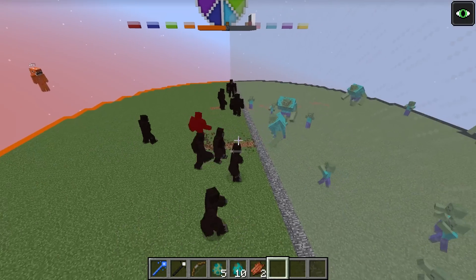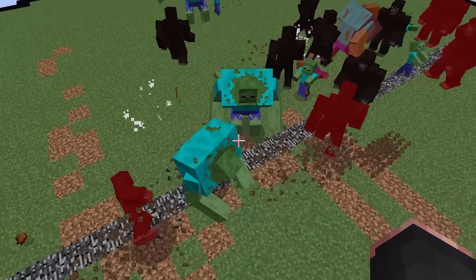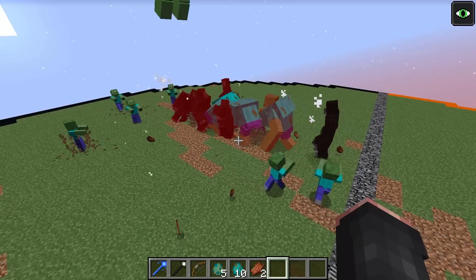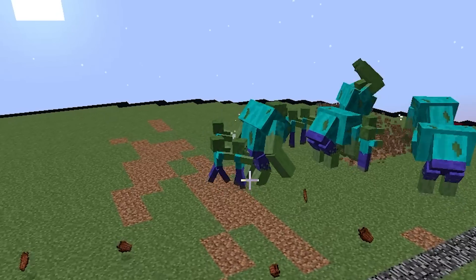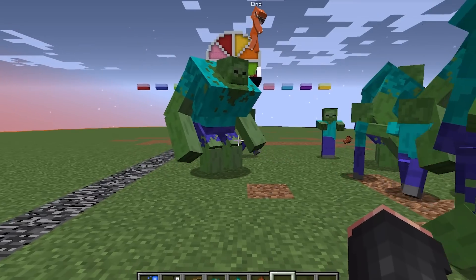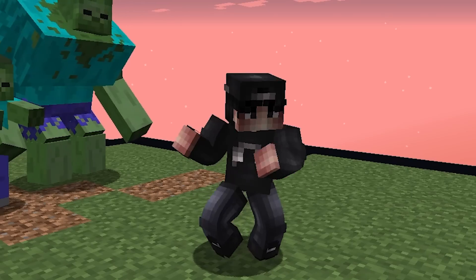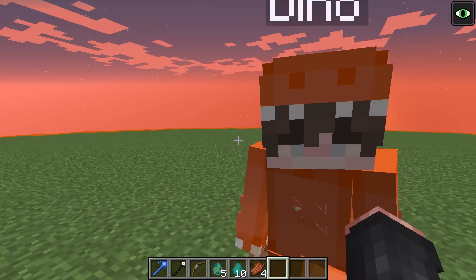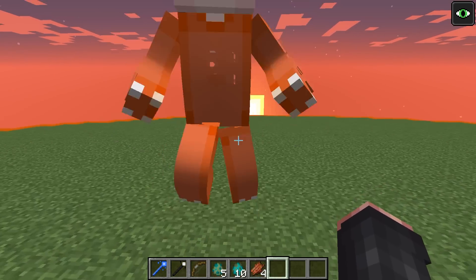I'm gonna spawn in 10 of them - one, two, three, four, five, six, seven, eight, nine, ten. That's a lot of bigfoots! I have added my bigfoots to the team. Removing the wall - here we go! Whoa, my zombies are so strong! Look at that, they're like slamming the ground! Those mutant zombies were super strong - I didn't even manage to kill any of them. No way, I won! All right, I am very curious to see what the next round is gonna be - it could actually become a tie!